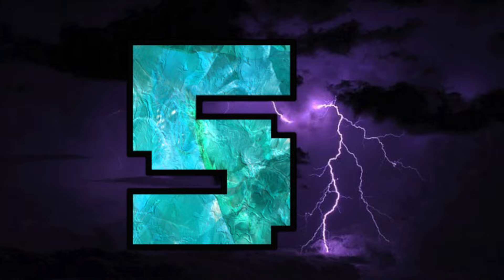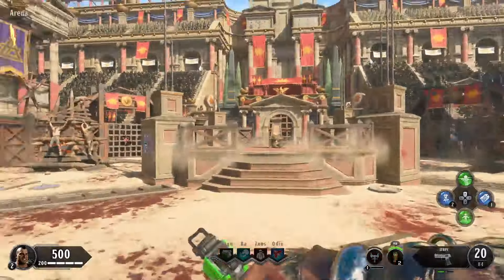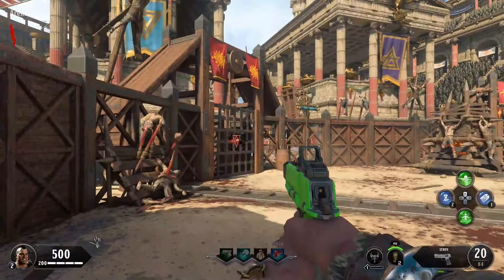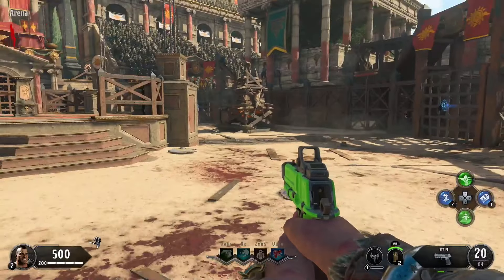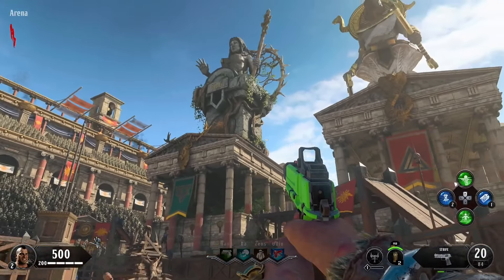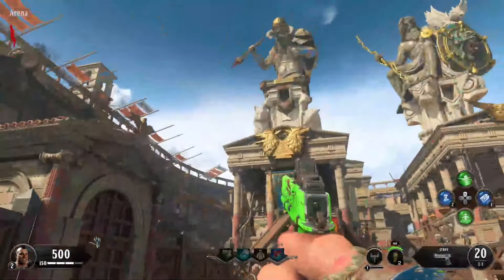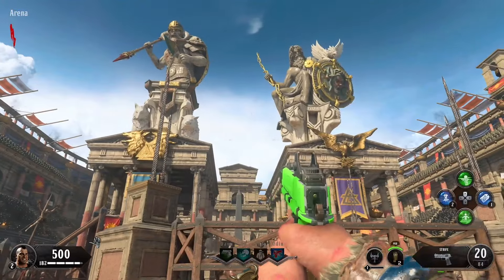At number five, we have Nine. Nine was the second featured map on disc for Call of Duty Black Ops 4. Chronologically, it was the third map in the Chaos Story. Now, I know a lot of people are going to be surprised that a Chaos Story map makes this list.